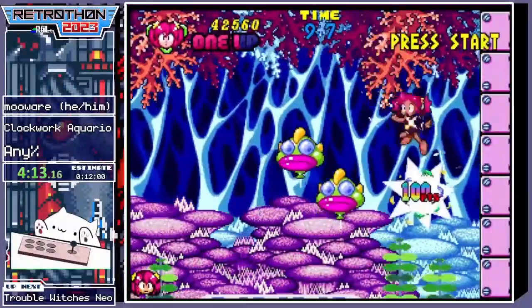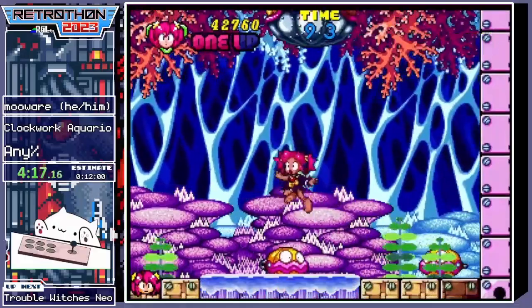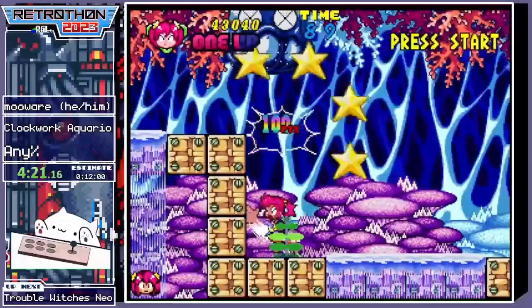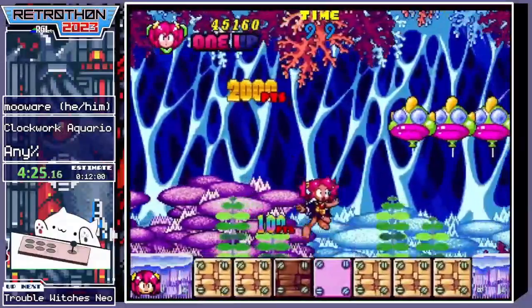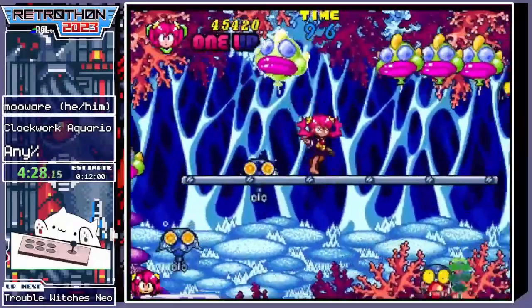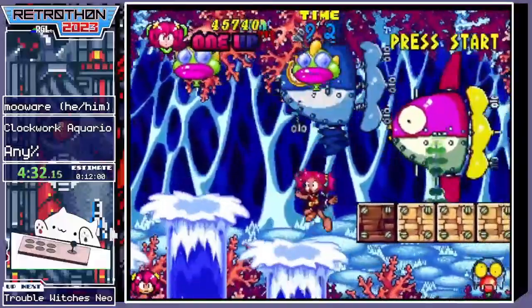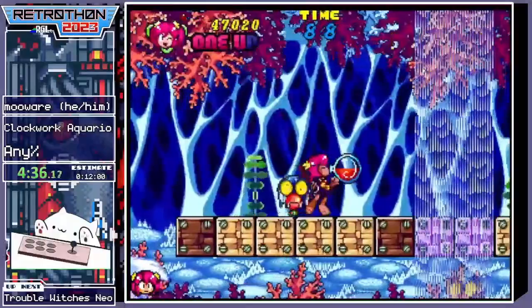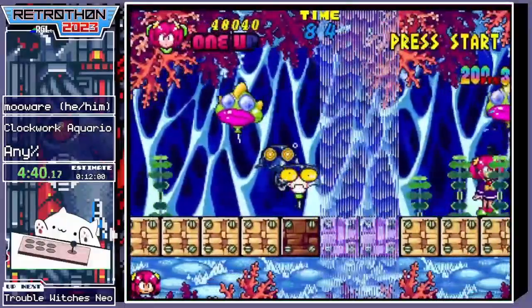As far as I can tell the stars drop randomly. I thought maybe it's related to how many enemies you hit or something, but just recently I saw that basically almost at the start of the first stage I got a star, so that can't be because of enemies. They can even spawn in boss fights, which is kinda useful since most boss fights are already pretty quick to finish.